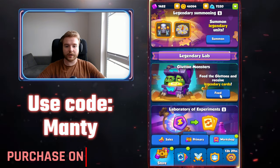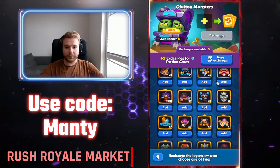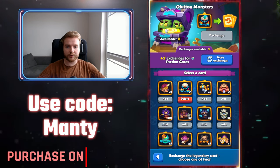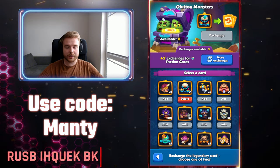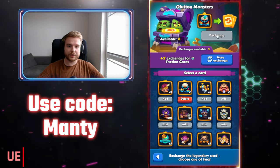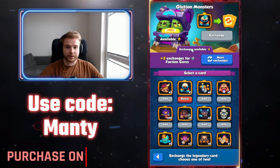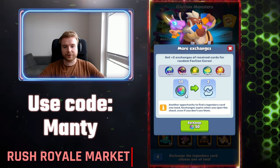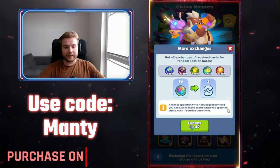Feed the Gluttons and receive legendary cards. It's in the shop workshop - scroll up and here you go. As you can see, it's pretty much the same build as Experiments: you add a legendary unit, and if you have any of those Glutton Chests that you can obtain in the season pass, then you can exchange your legendary unit for another legendary unit out of two choices. You can exchange either of those choices.